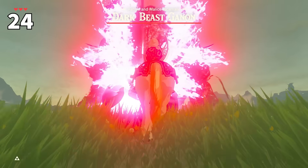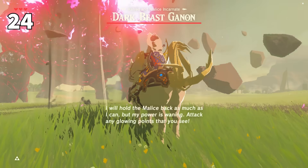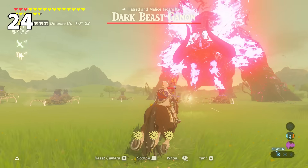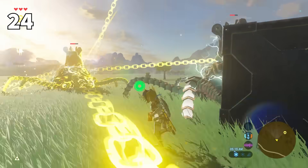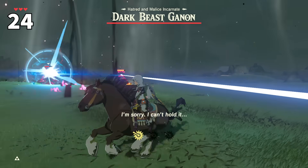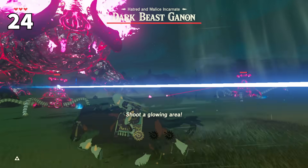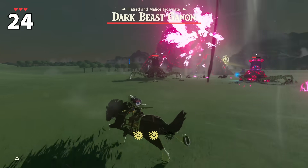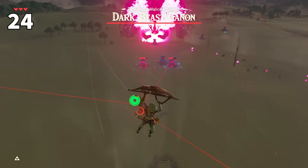Dark Beast Ganon — most players can agree that he's pretty much a pushover. But what if you up the ante just a tad with Guardians? By kiting Guardians to the center of Hyrule, then disabling them so they stay permanently loaded and don't move, you can collect a small army of Guardian Stalkers. Then by beating Calamity Ganon while they're still loaded, Dark Beast Ganon will load in with the surrounding Guardian army. Unlocking them with bomb arrows or other means makes them fight Link alongside Dark Beast Ganon for an epic battle. For some reason, this looks way more canon story-wise for a final fight against Ganon. Take some notes, Nintendo.